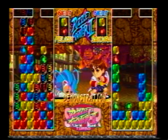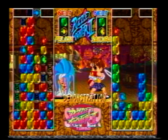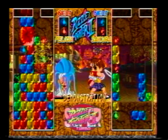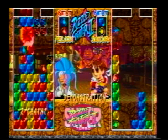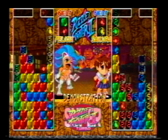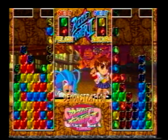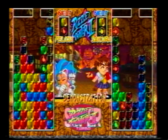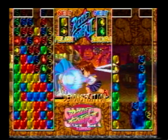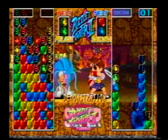When the player breaks their own gems, counter gems will fall into the hapless rival. Counter gems at first appear as blank blocks with a colored number five, which means that the player has to drop five sets of gems before the counter will turn into a normal gem. Super Puzzle Fighter is nowhere near as complicated as this may sound, and while it is incredibly easy to start playing, it may take some time to master.